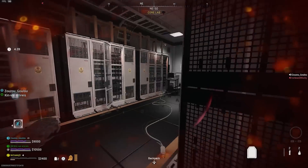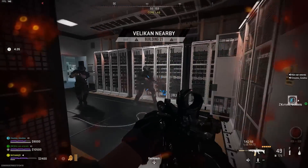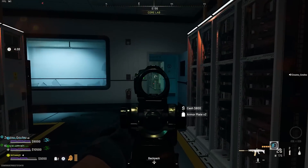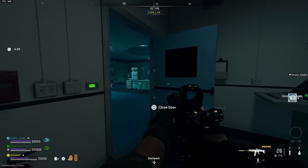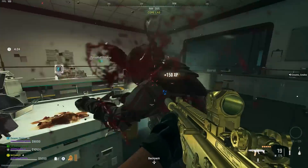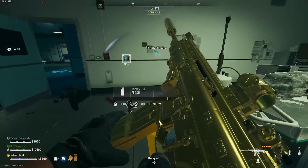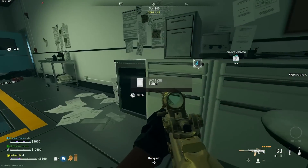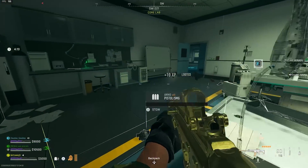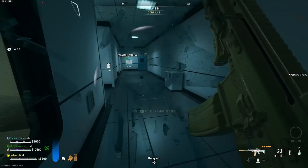The last huge addition is a brand new contract called the Supply Run Contract, which is already in Warzone 2 but is very different in DMZ. A Supply Run is a much safer version of the Safe Cracker Contract — instead of opening safes and waiting, all you need to do is find the wooden crates that the Supply Run has marked, and all the items in there are free for the taking. You'll be getting some really useful items very quickly, and you'll be given cash for completing the contract.